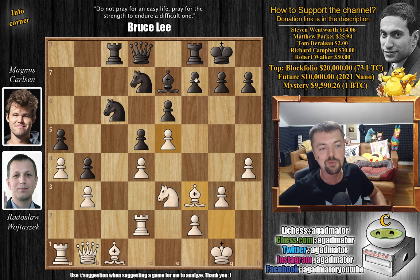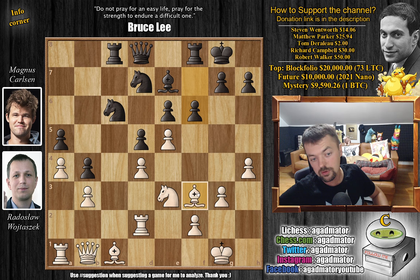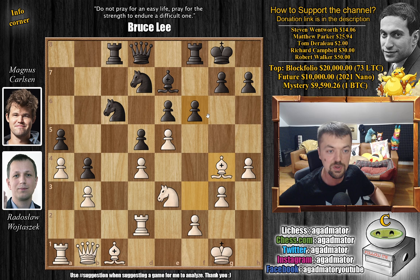Now that the defender of the center has been removed, we have f6, challenging white's very strong center. By playing f6, black left something behind — the e6 pawn is very weak. So Radek just attacks it. There's no way to defend the e6 pawn other than to advance the pawn all the way to f5. This way white keeps the center closed and doesn't have to worry about those knights coming alive. So f5 by Magnus — the only way to defend the e6 pawn.